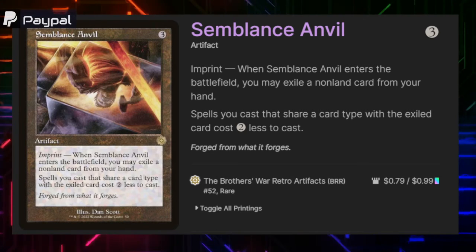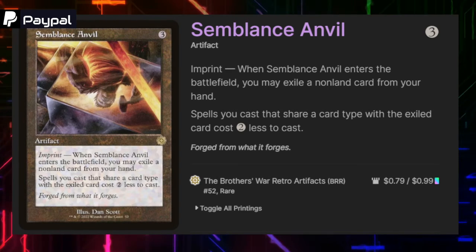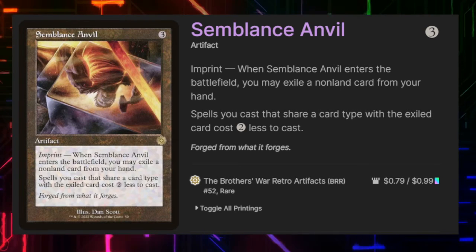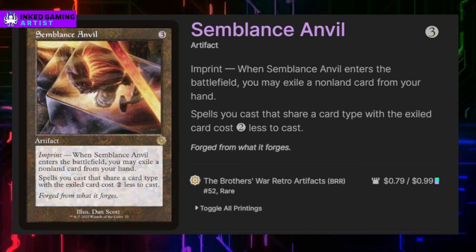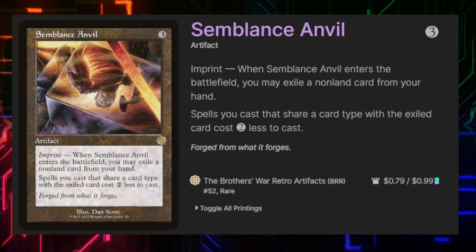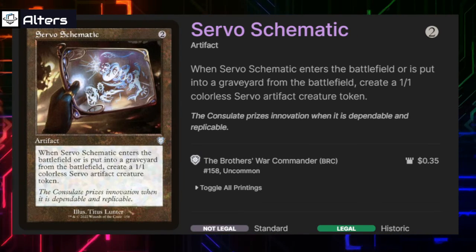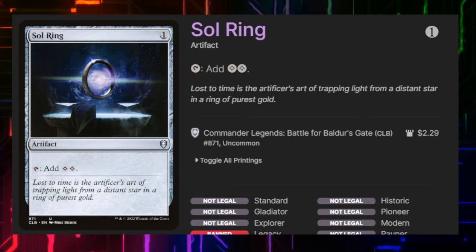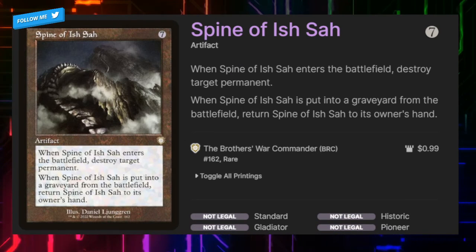Smothering Tithe — or rather the budget equivalent — is probably one of the most important ramp pieces in the deck because it actually made the budget. When it enters the battlefield we can exile a non-land card from our hand; spells we cast that share a card type with the exiled card will cost two less to cast. Making our artifacts free or cheaper in most cases is wonderful for what the deck is trying to do. Servo Schematic costs two — when it enters play we create a 1/1 Servo, and when it leaves play we create a 1/1 Servo. Sol Ring costs one and taps for two — you should know that by now.